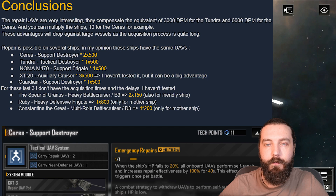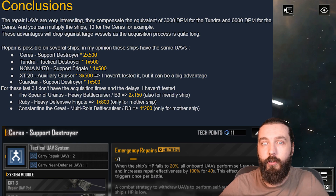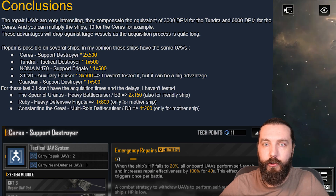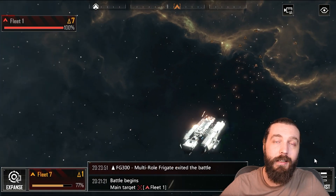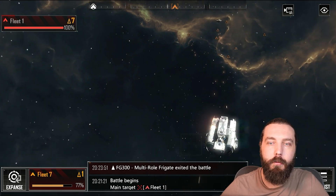The Ruby heavy defensive frigate heals itself only at one times 800 HP, and the Constantine the Great heals itself only at four times 200 HP. To note: the Constantine and Ruby only heal themselves, while the Spear of Uranus has standard UAVs that will heal other ships — but the healing is reduced to 150 instead of 500, which is completely fair.